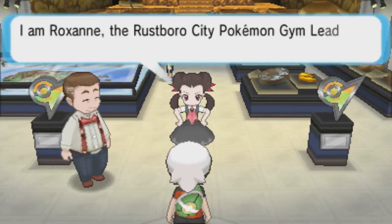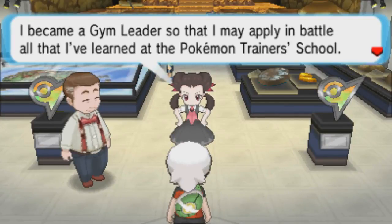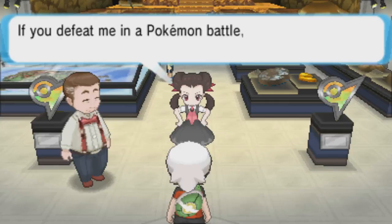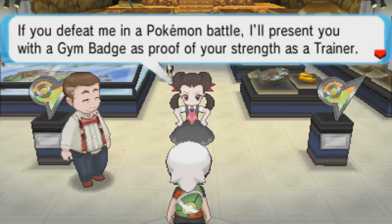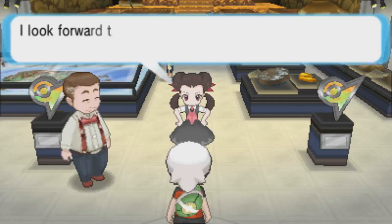Roxanne says: 'You must be a new challenger. I'm Roxanne, the Rustboro City Pokémon Gym Leader. I became a Gym Leader so that I may apply in battle all that I've learned at the Pokémon Trainer School. If you defeat me, I'll present you with a Gym Badge as proof of your strength.' And now she walks back to her spot.